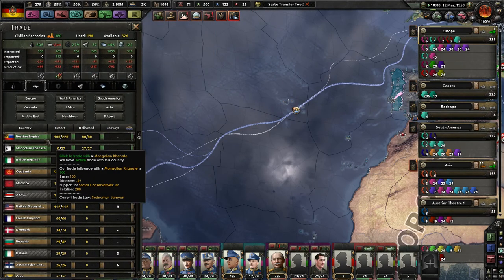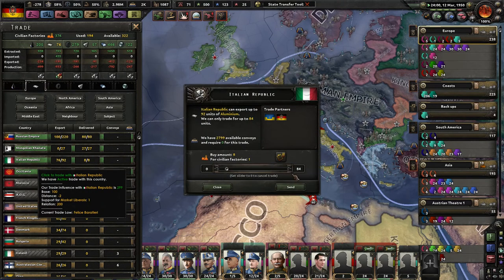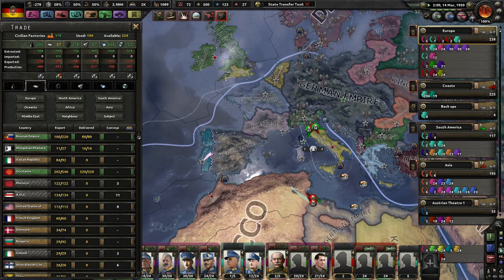Oh my god — how much more of this will we need? 320 — yes sirree. And actually, we can probably stop borrowing from the Italians. Borrowing from the Italians won't really be too damaging — but that's okay.